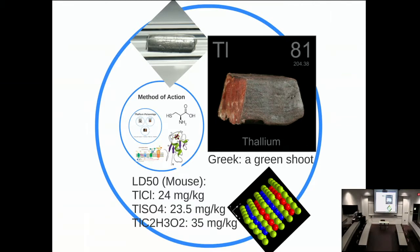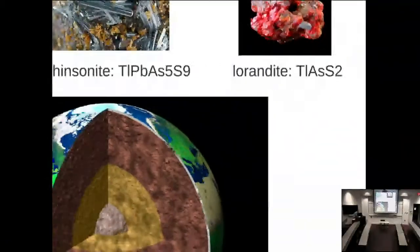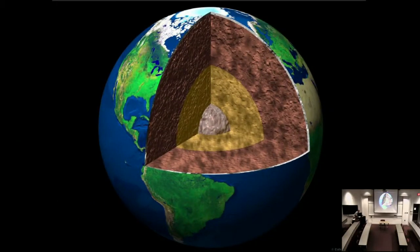Thallium is never administered as just the metal; it's going to be administered as the cation. So we have either thallium chloride, thallium sulfate, or thallium acetate. Apologies—Prezi does not allow subscripts and superscripts, which is why these look so weird. The LD50s are all fairly similar regardless of what the anion is.